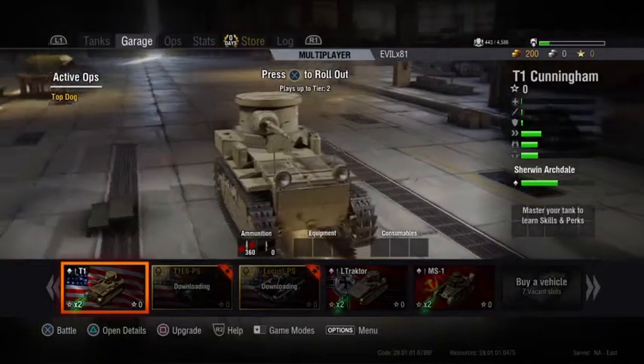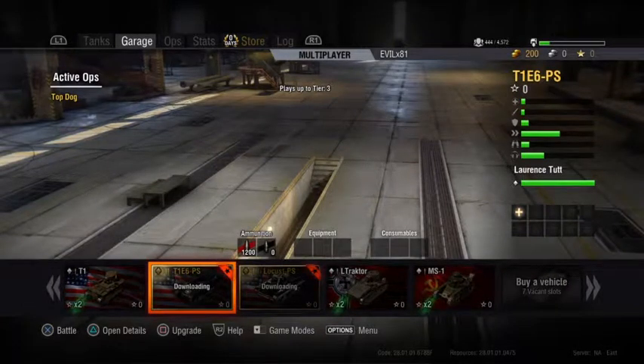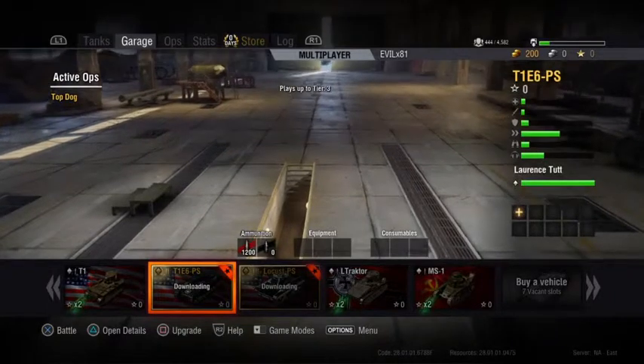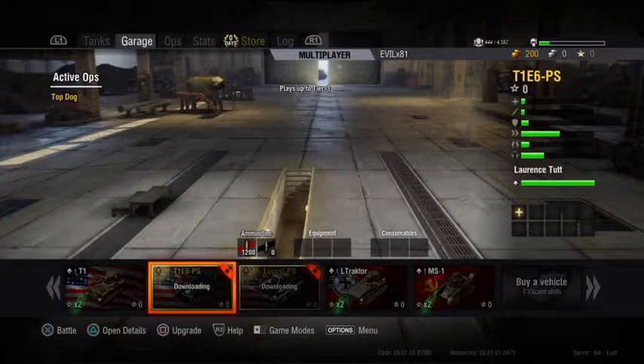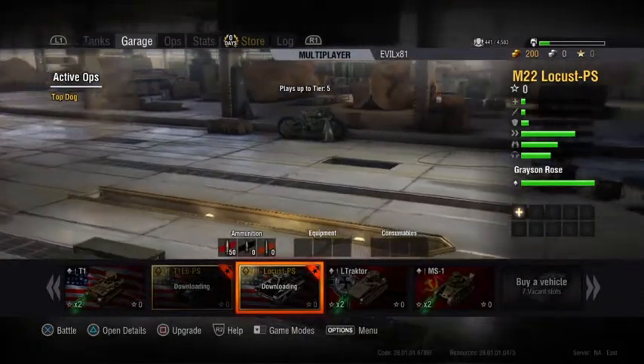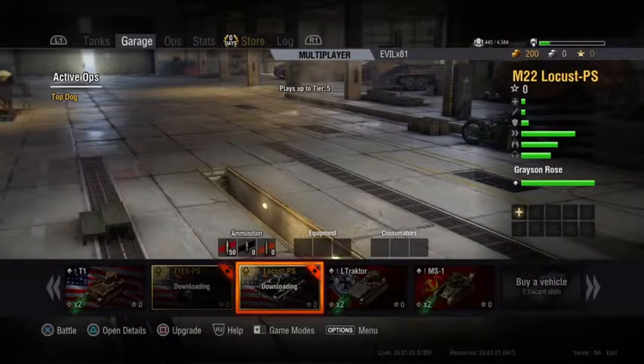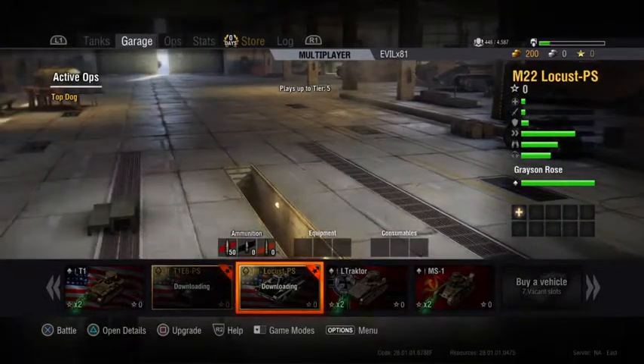When you start, you'll be set up with 200 gold to get going on. Things seem to still be downloading and taking considerable time, but you will get a special edition T1 E6 PS, which is pretty much the same as the Xbox One version of the special edition T1 E6. And of course, you'll get the Locus PS, which might have a special camouflage on it. Unfortunately it's taking forever to download, but we want to get into playing tanks.